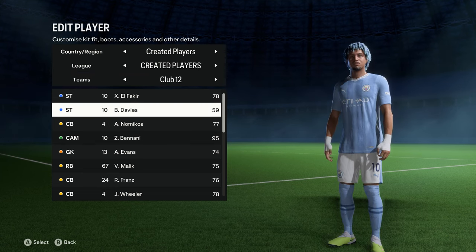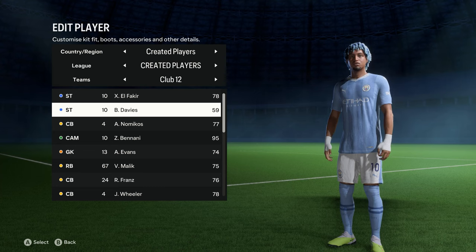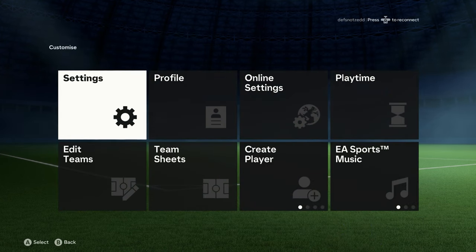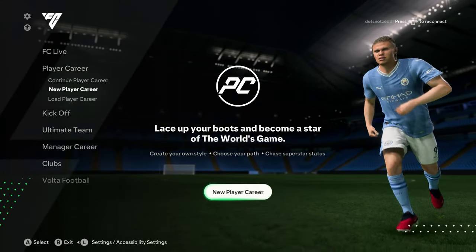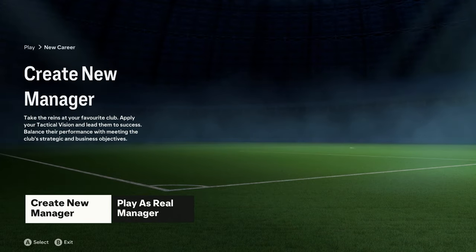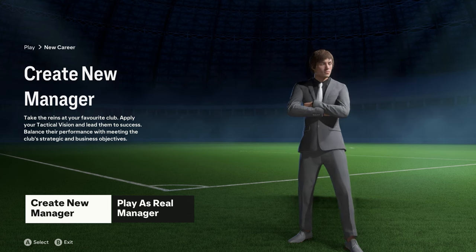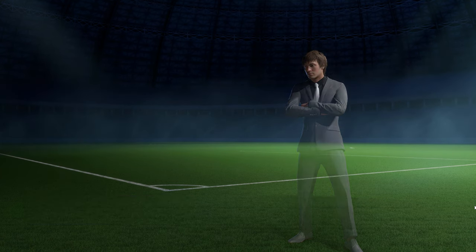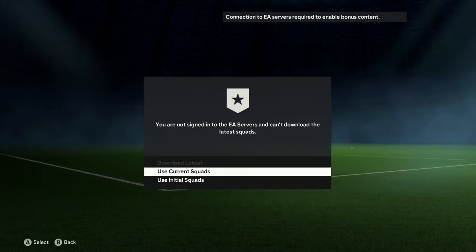If you go to 'Edit Player' you'll see the player you created - 'Brooks Davis'. I didn't touch the attributes so he's not highly rated, but he's currently in Manchester City. If Manchester City is still the team you want him in, just leave him there and go to manager career mode, start a new one. You absolutely have to use 'Current Squad' here - if you use initial squad or download latest squad, you'll lose your current squad file and your player won't be there.